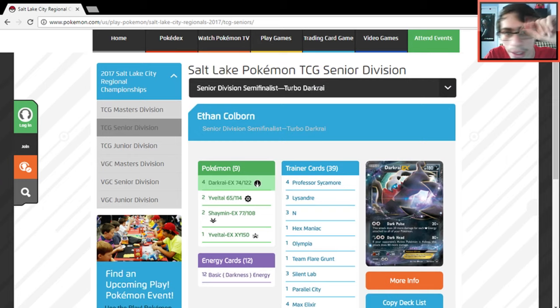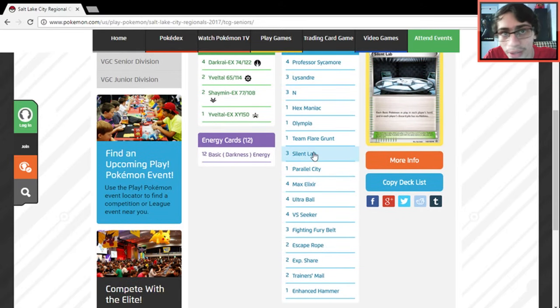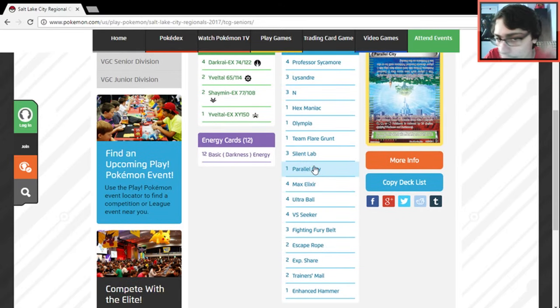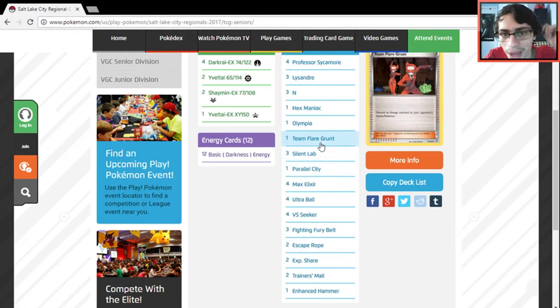Another Turbo Darkrai list in Seniors — pretty much the same as the others, but this one plays three Silent Lab and one Parallel City. That's a lot of stadiums. One Hammer too. Got third place.